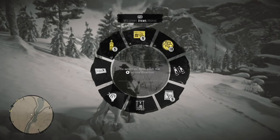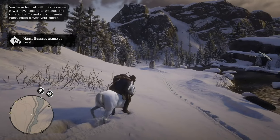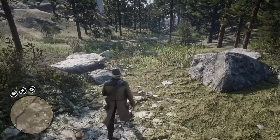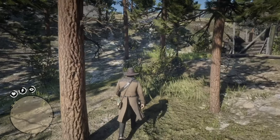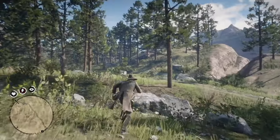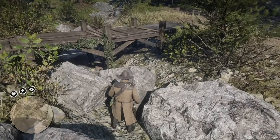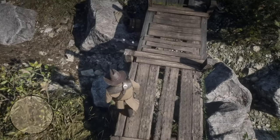Now that you've got the white Arabian horse, you might want to go over to the Wapiti Reservation. Once you get there, there is a lock box beneath a bridge next to an abandoned building — it contains the dynamite arrow pamphlet. You can't normally get this until somewhere in Chapter 3, but it is located here at the Wapiti Indian Reservation, and you can get it early. So why not get some dynamite arrows early? They are a lot of fun and increase Arthur's arsenal.